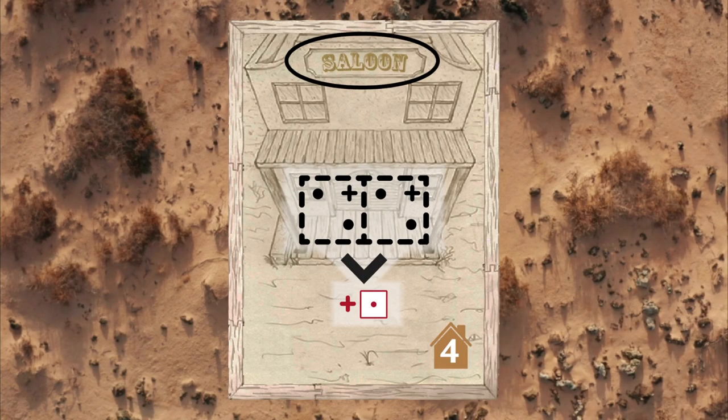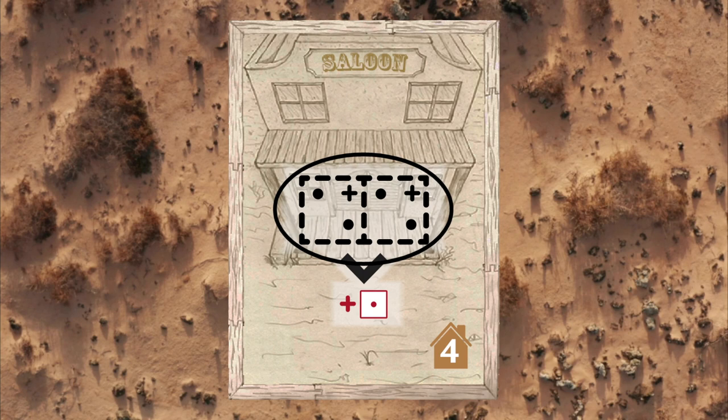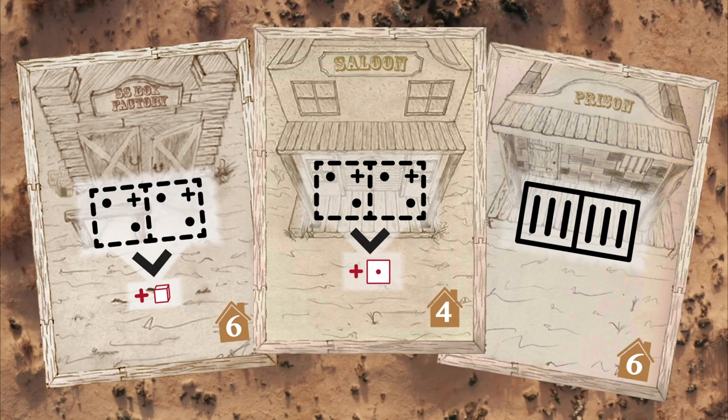On each card, you have the name of the card, the requirements to get the ability, the resulting ability, and the life of that building. Some of the different building abilities include recruiting another armadillo to your cause, or training a spy.